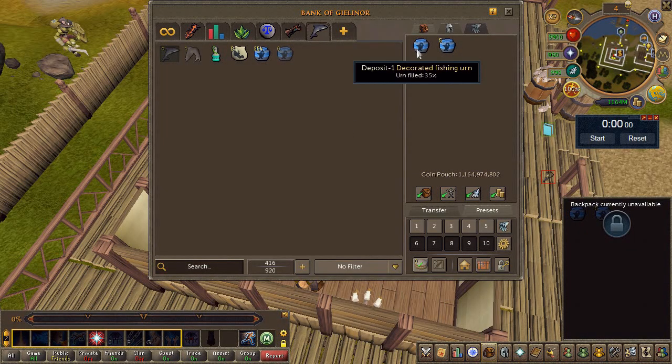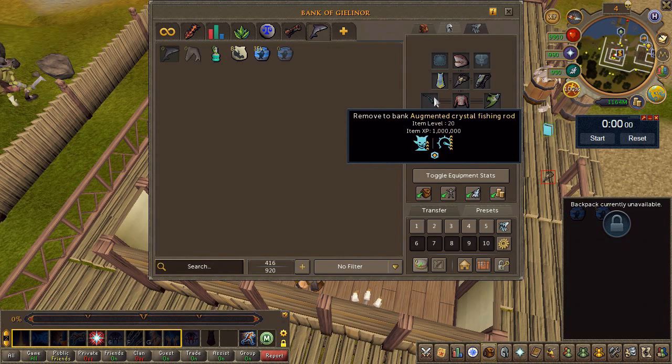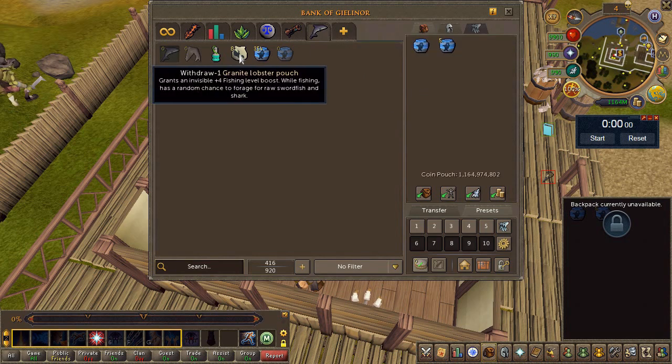Now for something plain and simple: sharks. Here are the variables — this includes the full shark outfit and a Supreme Call of the Sea aura, which is the 10% catch rate aura, and of course the skill cape for an extra catch bonus. Let's head north to the fishing guild and see what we catch within an hour.